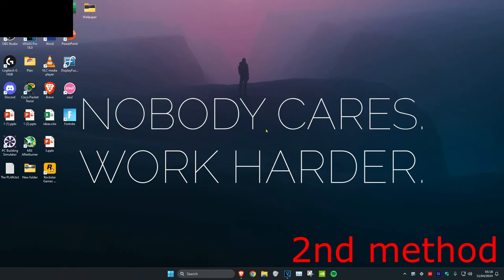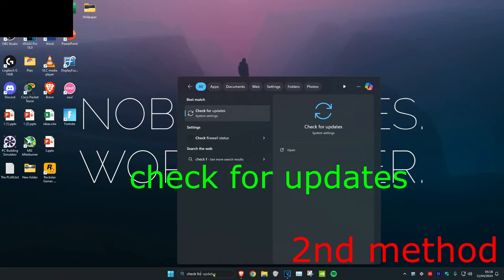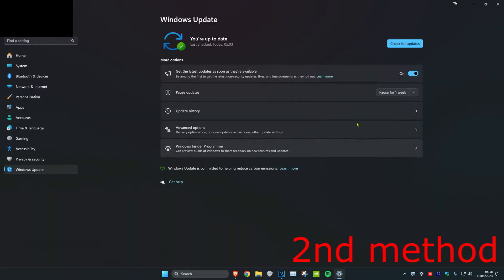For the second method, head over to search and type in 'check for updates', click on it, then click on check for updates and install any updates your computer may have.